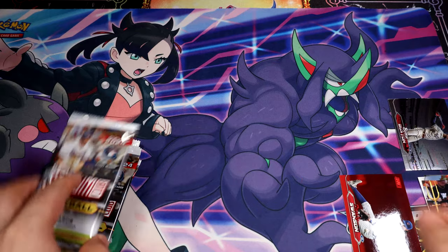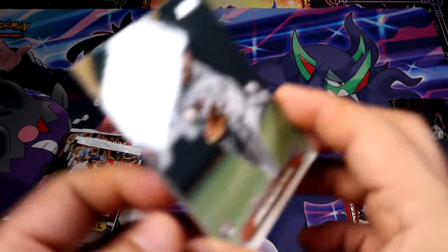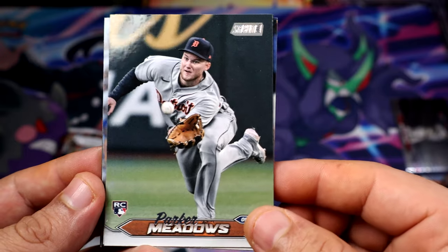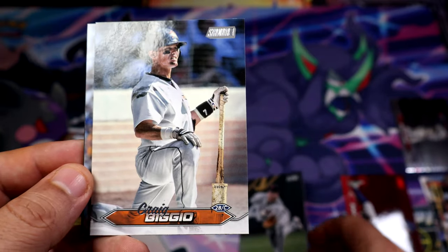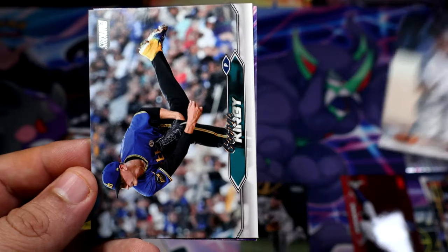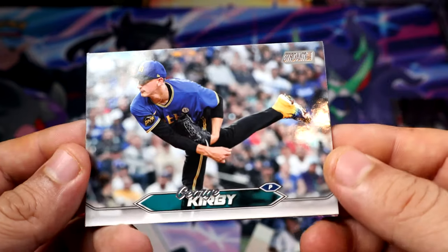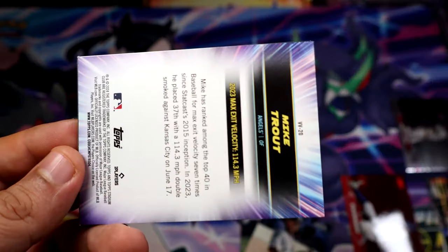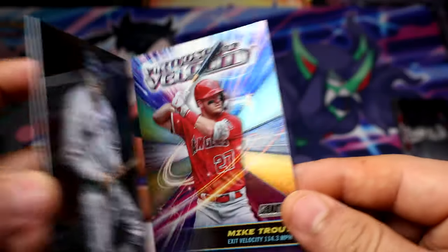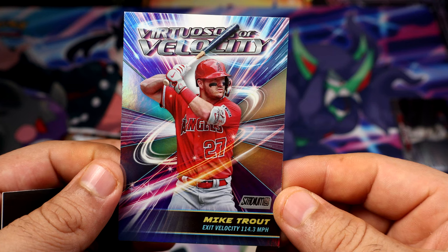Not bad, I like it. All right, also we're opening 2021 Sepia as well, so let's see what kind of Sepia we get. We get our first rookie here — Meadows for the Detroit Tigers. We have a throwback BGO. Our first insert and it's gonna be Mike Trout — very nice!